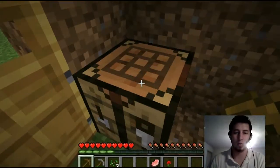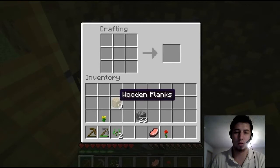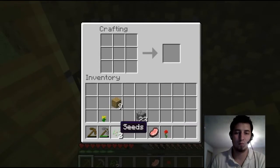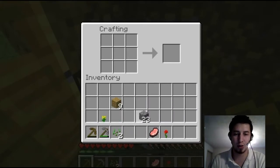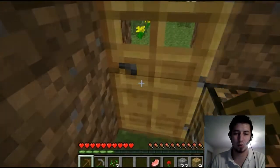Now where we left off last time was in the shelter that we built. We have raw pork chops, we have some seeds, we have a stone pickaxe and a wooden pickaxe, and then just some cobblestones and stuff.